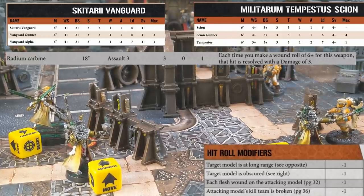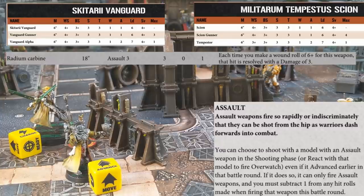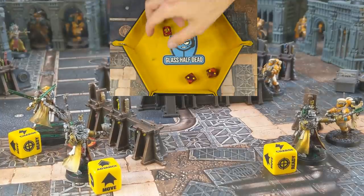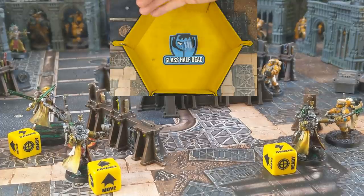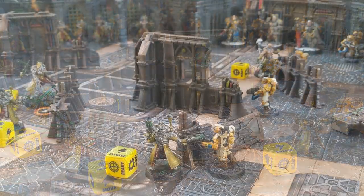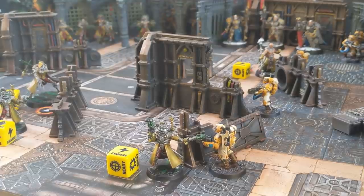Normally hitting on 3s, the minus 1 for obscurity means he will need a 4+. He also advanced in the movement phase, which means an additional minus 1, so he needs 5s. He hits with 1 shot. There's no AP, so the Scion gets his regular 4+ save and makes it. The attack ends and the Militarum gets to make their first regular shot.